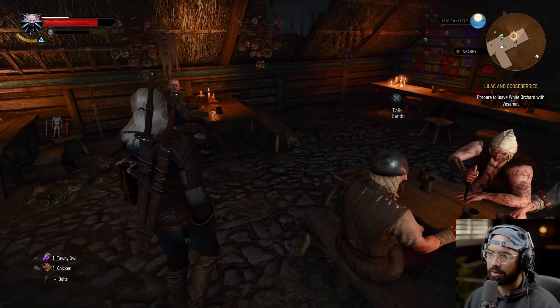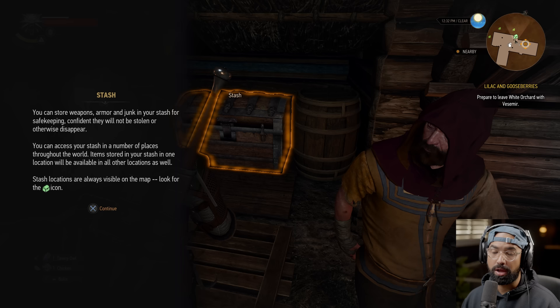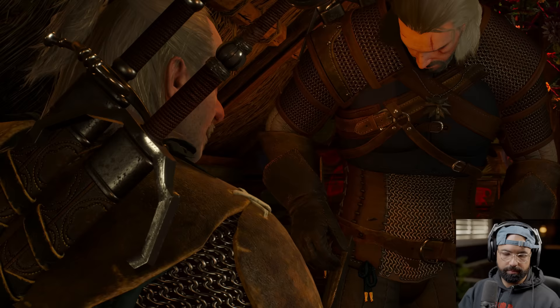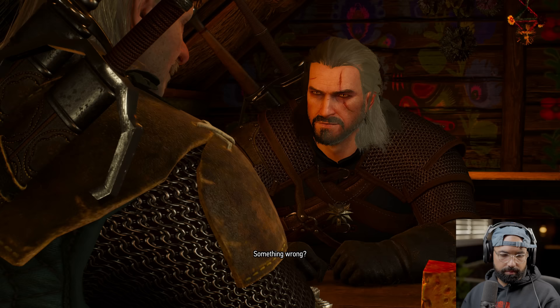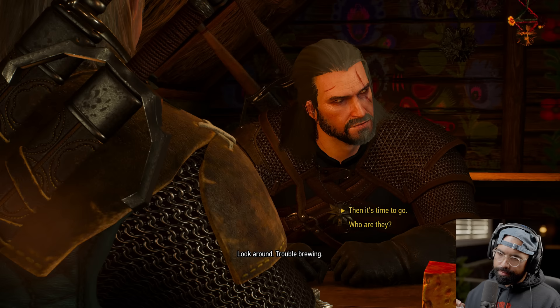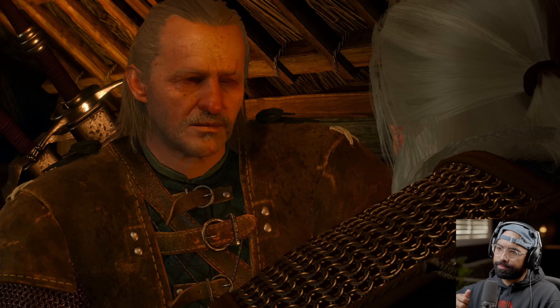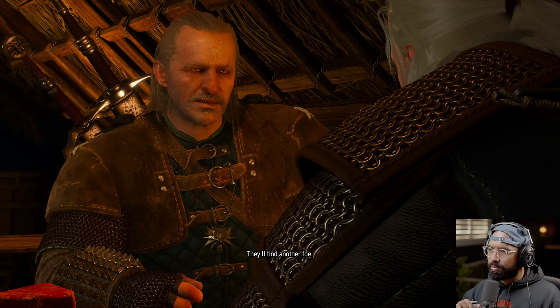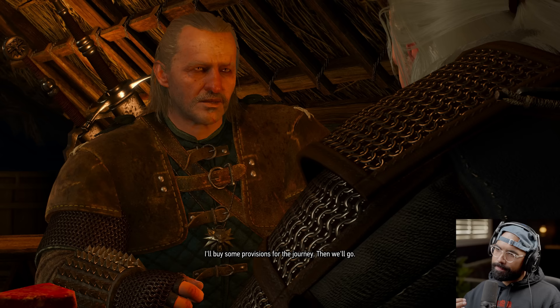Found Vesemir and a chest. Tutorial: you can store weapons, armor and junk in your stash for safekeeping — they won't be stolen, and items stored in one stash location are available at all other stash locations. Yennefer is in Vizima apparently. Something's wrong — trouble brewing. Who are those people? Patriots drinking — fists starting to itch. No Nilfgaard guardians nearby; they'll find another foe. I'll buy some provisions for the journey. We should stay out of it, just this once.